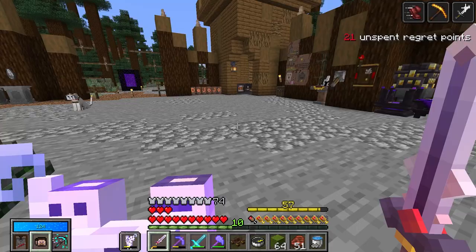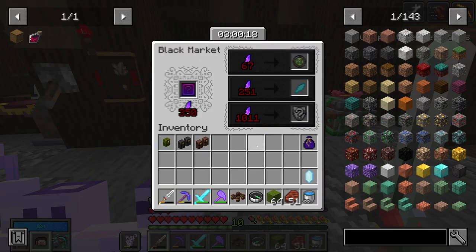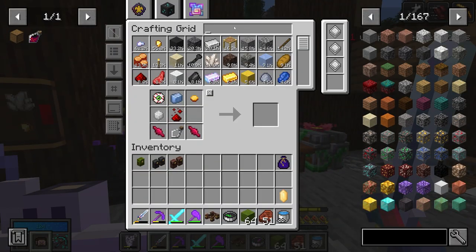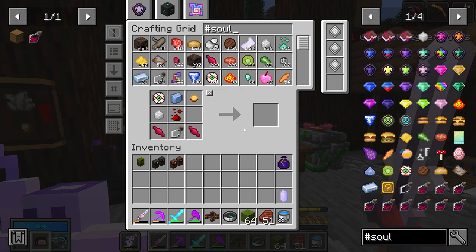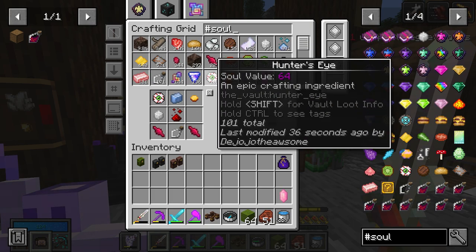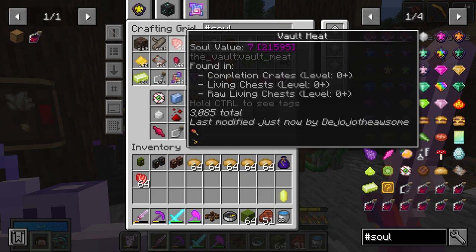There's no way for me to get more Vault Diamonds unless I were to do some Soul Shard trading. I don't know if I really have anything, though. Well, that's a lot of driftwood, that's a lot of meat, that's a lot of burger buns - yeah, I could trade away some of this stuff.